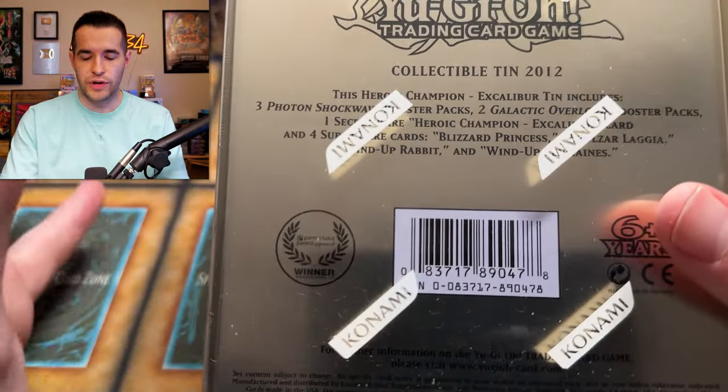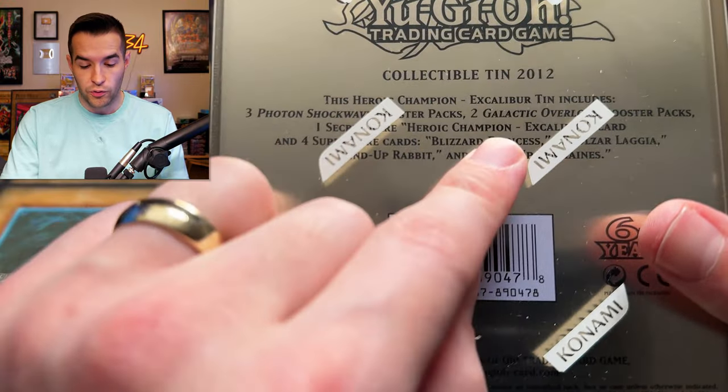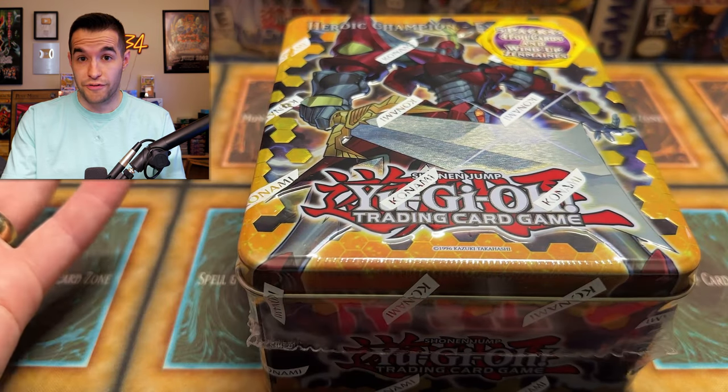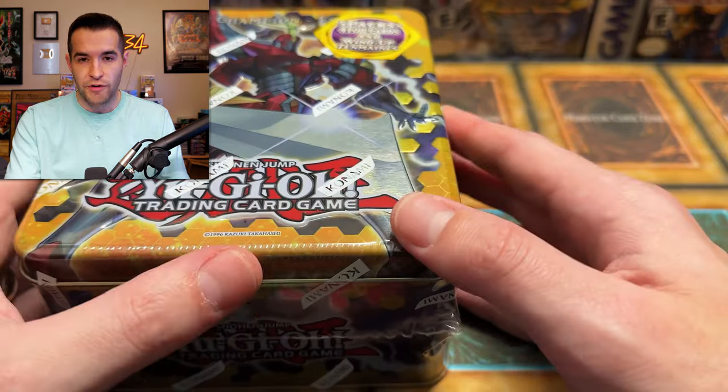Here is the reveal of the tin opening. So I have opened one of these tins before — I've opened the Heroic Champion. I have not opened the top ones, which is the Evels Ardoka. We have six of each of these, so there's a lot of packs to be opened. In terms of waves, in 2012, you get three packs of Photon Shockwave and two Galactic Overlord. There's also a wave 2.5 in 2012 — I think it was Prophecy Destroyer — which I actually have like 10 of those. So 2012 is extremely popular for tin openings.